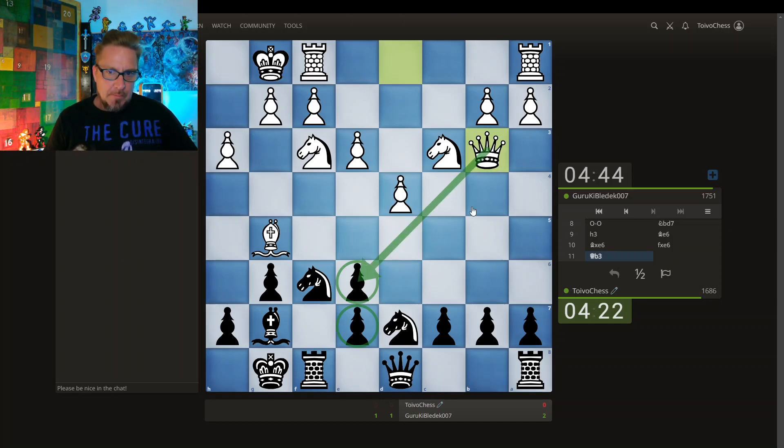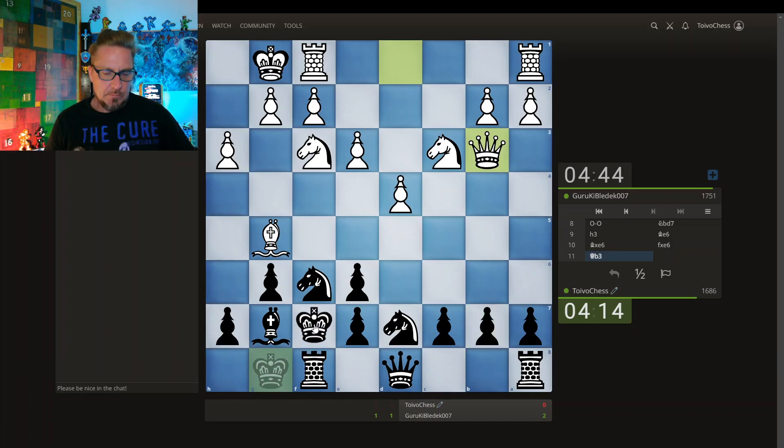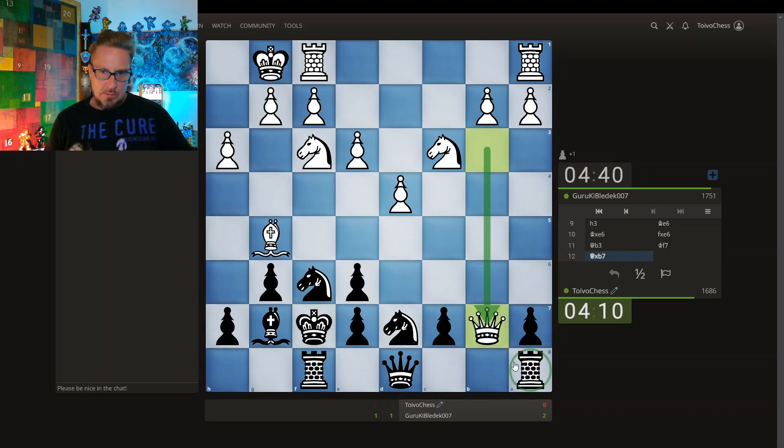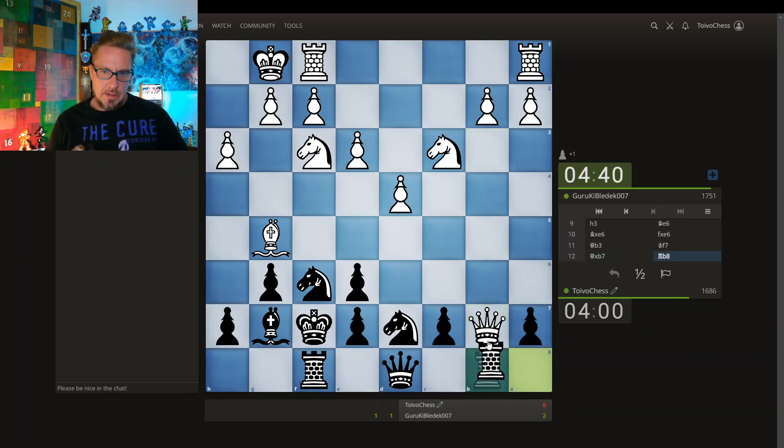Now there's pressure on the e-pawn and pressure on this b-pawn. How do I deal with both those threats? Do I actually protect with the king? Allow queen takes b7 — seems like a fun move to play. If queen takes b7, the rook just comes over. And the rook doesn't have to come over because it still defends here. If rook comes over, queen takes and then rook can take. I'm gonna go for that, I like that.